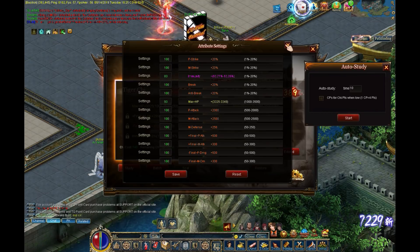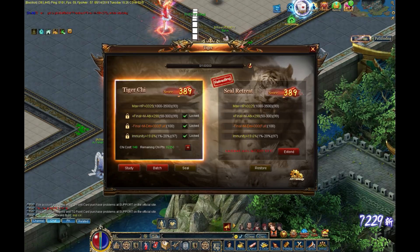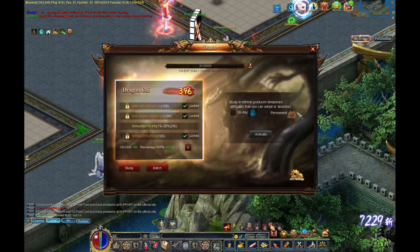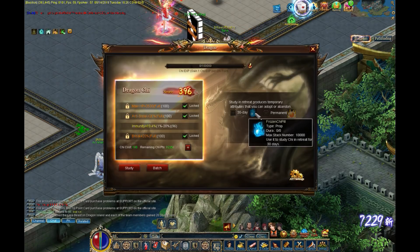Something to notice on the retreat page: this is your retreated page, and this is the one you're currently working on — this one will expire for me tomorrow. To retreat now, you can no longer use 4,000 chi; you have to use a frozen chi pill, which now lasts 30 days. There's also a permanent retreat item called the celestial chi pill — I have no idea where you get it, it's not in the shopping mall — but the frozen chi pills you've saved up will work for 30 days, so that goes in your favor.